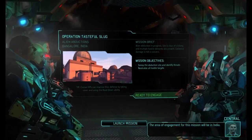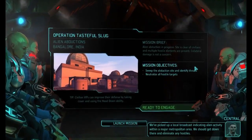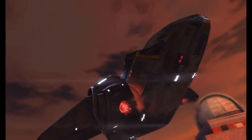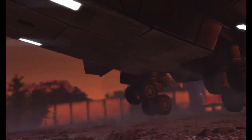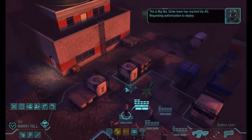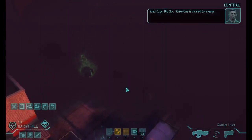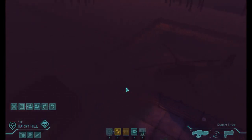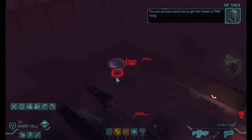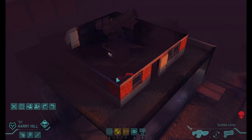The area of engagement for this mission will be in India. We've picked up a local broadcast indicating alien activity within a major metropolitan area — we should get down there and eliminate any hostiles. Tasteful slug — people do eat slugs and mollusks, but they're not my favourite. Landing, CGI cinematic. Squads out, Big Sky — strike team has reached the AO requesting authorization to deploy. Solid copy, Big Sky, strike one is clear to engage. We've got alien drop pods and human corpses, badly mauled. Let's learn a lesson from our last mission where we ran up far too forward.